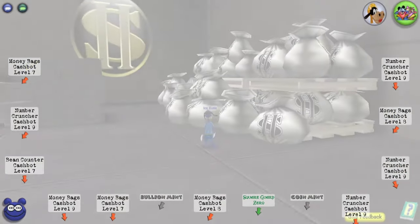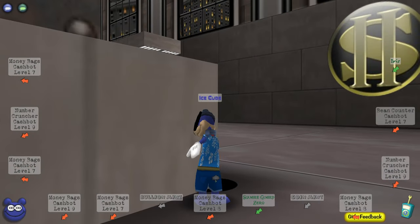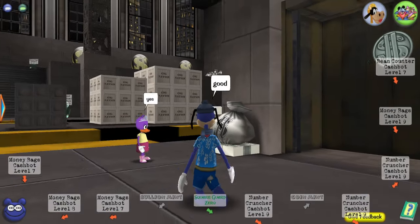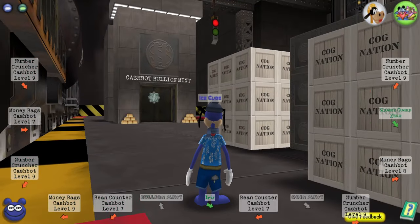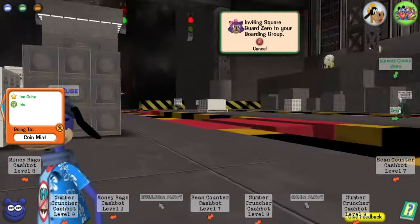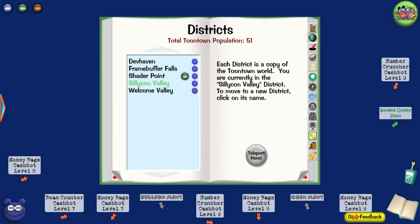I have to go find a group because I'm going to be showing off both difficulties for the Mint Auditor. Let me see if I can teleport to Iris. This is the easy mode, so I'm going to show off both difficulties. I'll do the coin mint and then after that the bullion mint. You can actually see gold bars up where the bullion mint used to be. Just to show how small the population is, there are only 52 toons on right now.